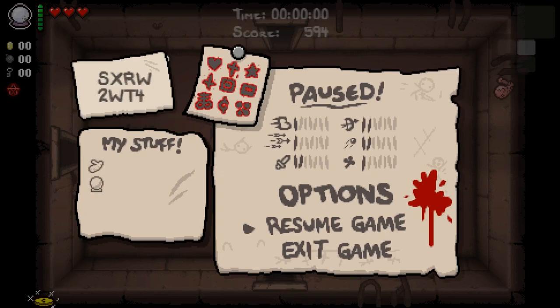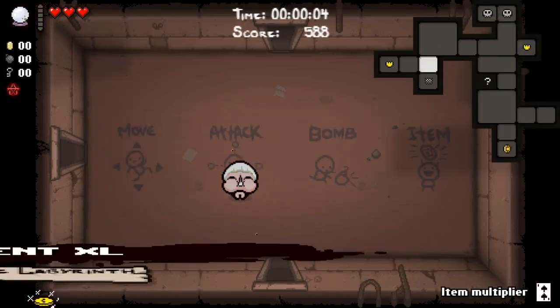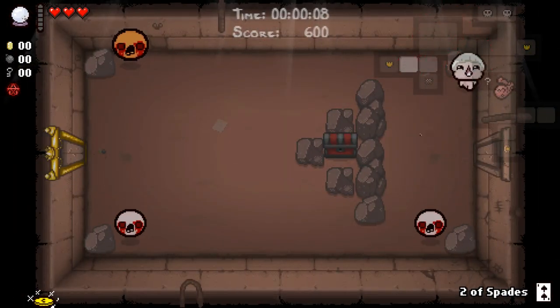SXRWT, and by T I mean 2WT4 Monstro's Lung, which I have to say compared to the actual icon probably has the worst stat screen icon of all. This looks like a shitty oak arena. And Crystal Ball is a good item. We are on an XL floor, which is good to know, so that we can give ourselves the best chance possible of getting a deal with the devil.